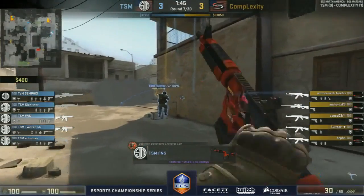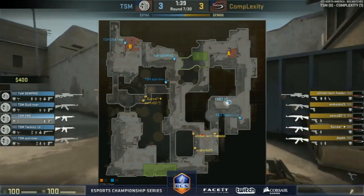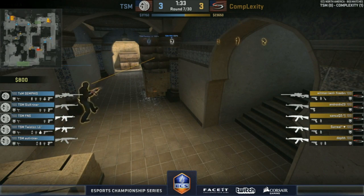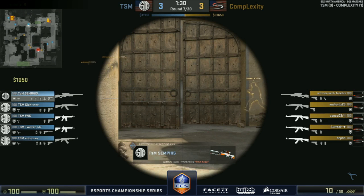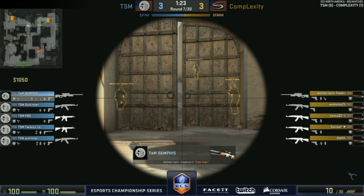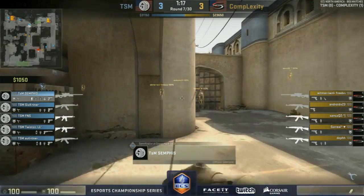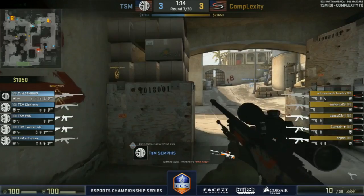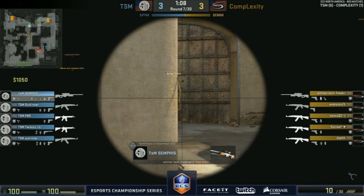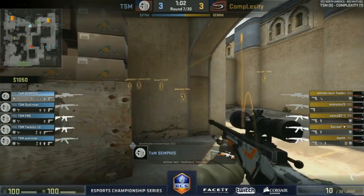A little bit more of an early presence toward long brings a second player down from CT positioning — weakens up the catwalk stance. Semphis spots a couple of players but it's difficult to get a serious read from that. They're not sure whether they're going to short or moving toward lower B. The smoke coming up toward CT spawn — looks like they won't commit toward mid, going toward short instead.